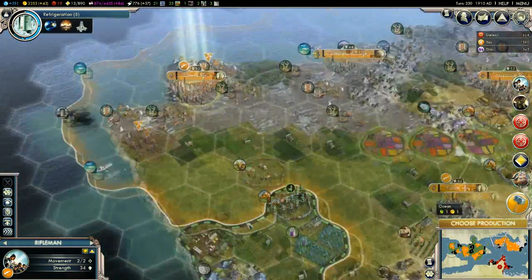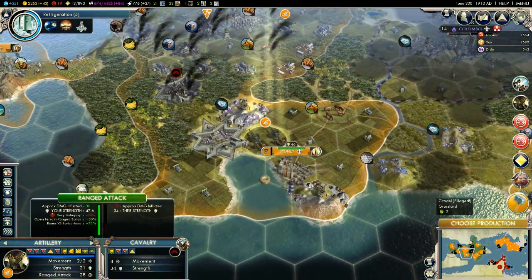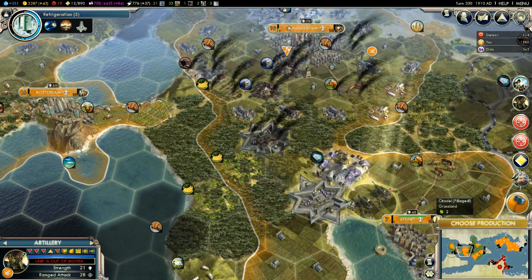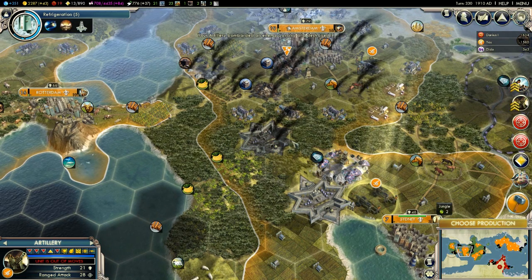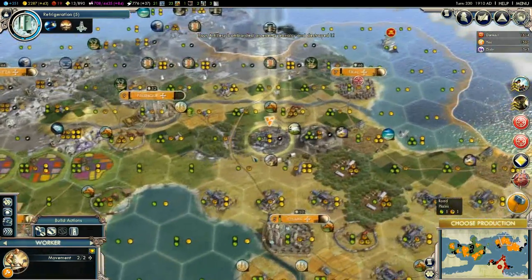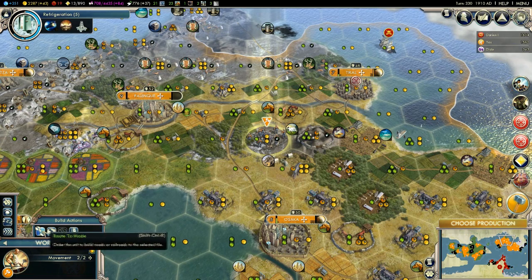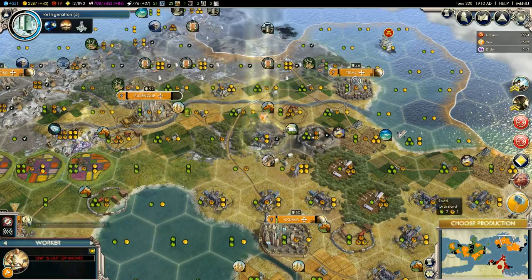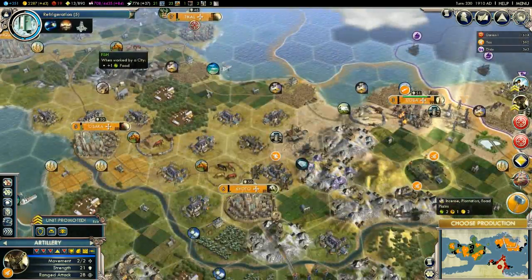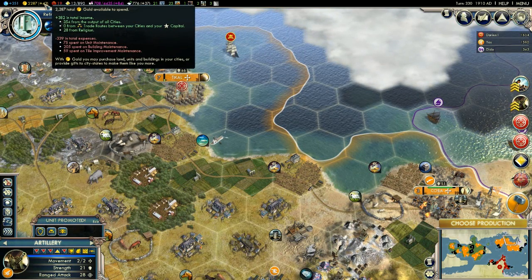You guys should get to work on whatever. You guys should stay garrisoned up there to keep the people happy. They're also losing a lot of health because they're in the citadel, and we actually destroyed all of them. There go the rebels that decided to rebel against us. Why did money just drop? The trade routes — that's probably why it dropped off so much.